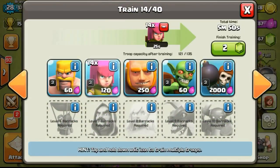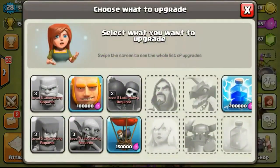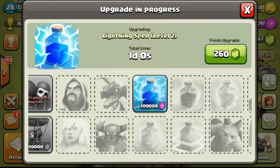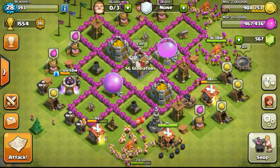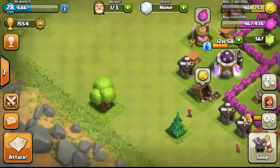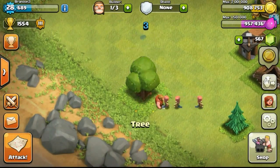Going back to my base — this is how I train my troops. I only have two barracks available right now; one of the barracks is being upgraded. So I'll just be training barbarians, not archers. In the end, I'm going ahead to research my lightning spell to level 2, so when I use GoWiWi I'll have a stronger lightning spell, which is important to take out troops from the opponent's clan castle — like witches or archers — otherwise your troops will get distracted.